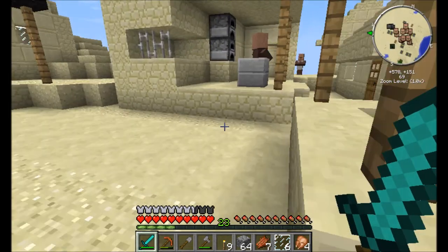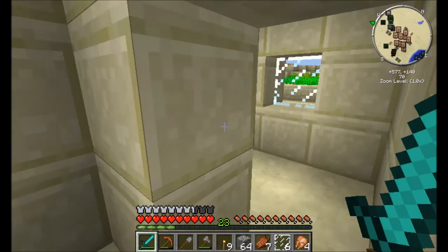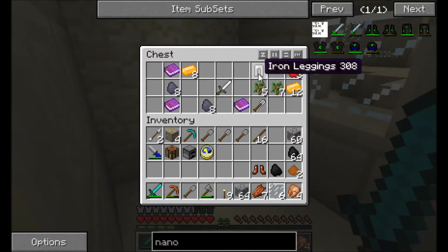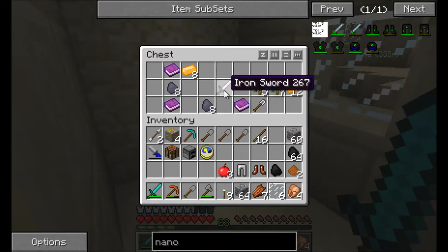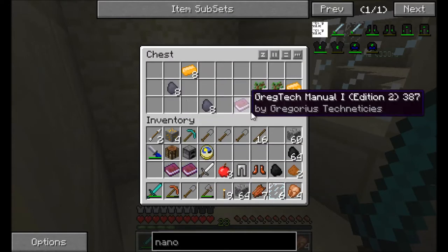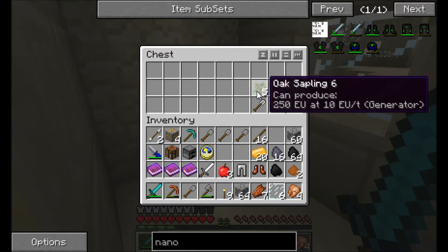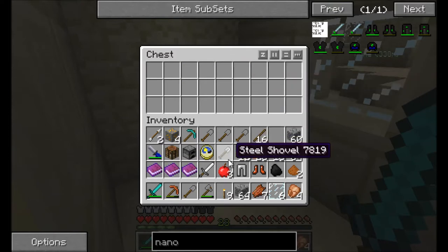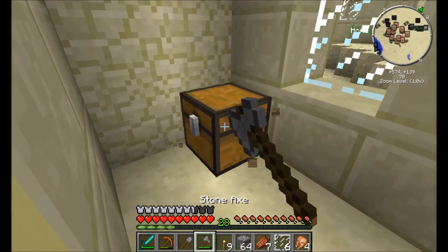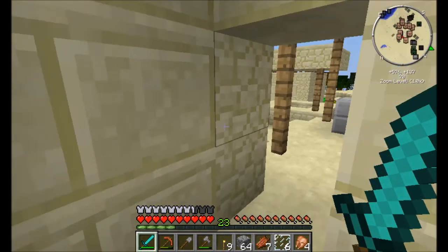Where do they go? Blacksmith — what do we got? Bronze boots, iron leggings, apple, iron sword. I like that. Greg Tech manuals, some coal coke, brass, oak saplings, and a steel shovel. That's cool. Good find.